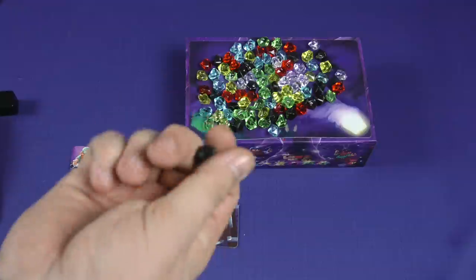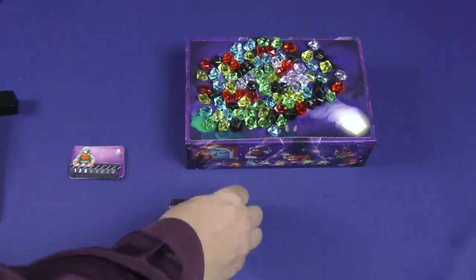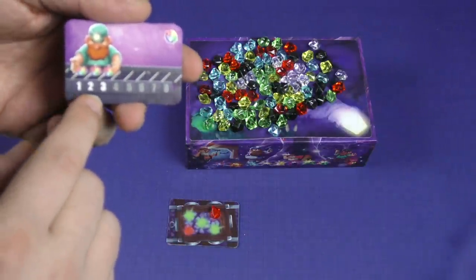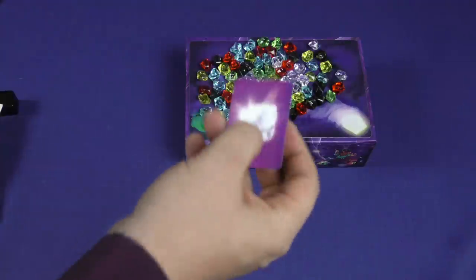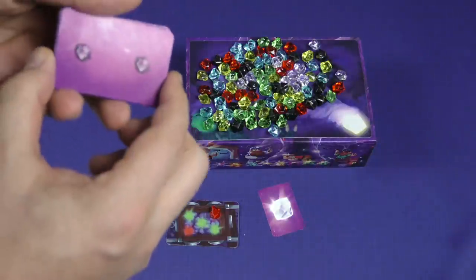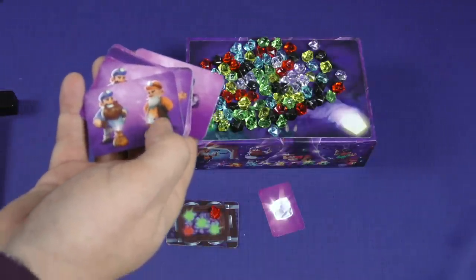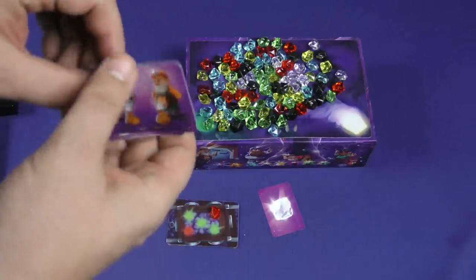I only knocked off two — that's great. Now, the black gem is worthless, like coal. But the red gem I get to place on my card. I also look at the task card to see if I've completed it. This task says knock off one, two, or three gems — great, I completed it. Other tasks say knock off two black gems, knock off an even number of gems, or an odd number of gems, and so on.